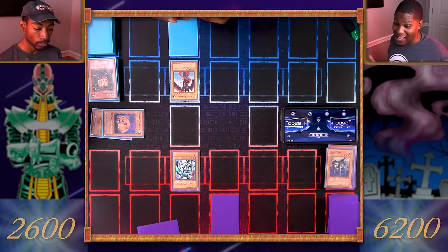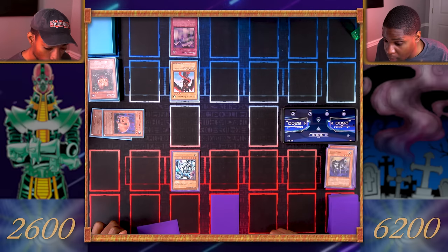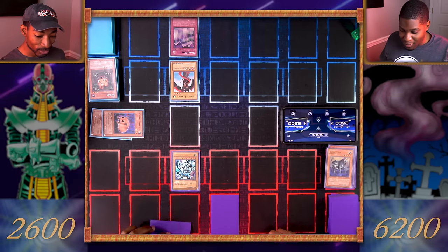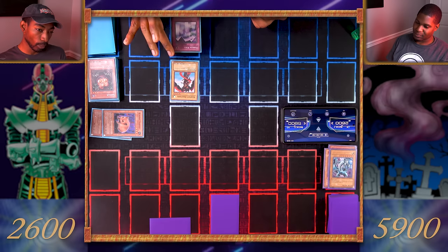I will tribute both my monsters for Blue-Eyes White Dragon! Enter battle — Blue-Eyes, attack! You thought you caught me in your little trap, but I caught you in mine. I activate Mirror Wall! During damage calculation it will halve the attack of your monster — that means your Blue-Eyes White Dragon only has 1500. Say goodbye to your Blue-Eyes, and you take 300 damage.